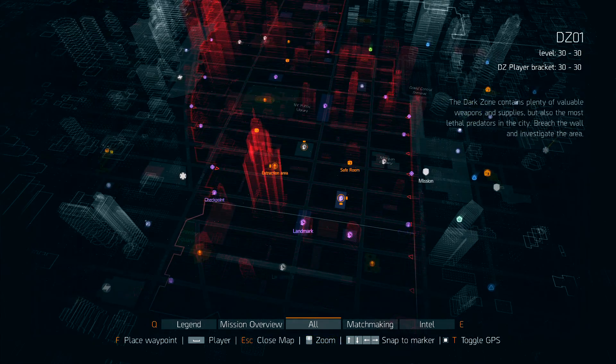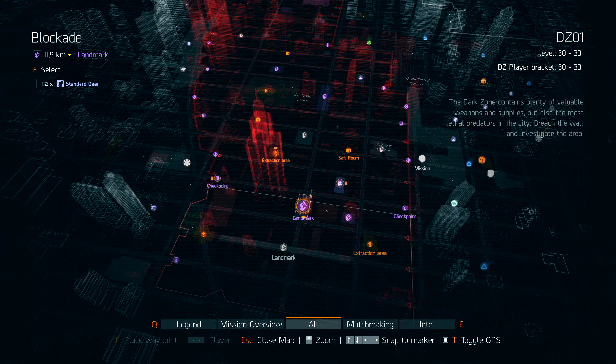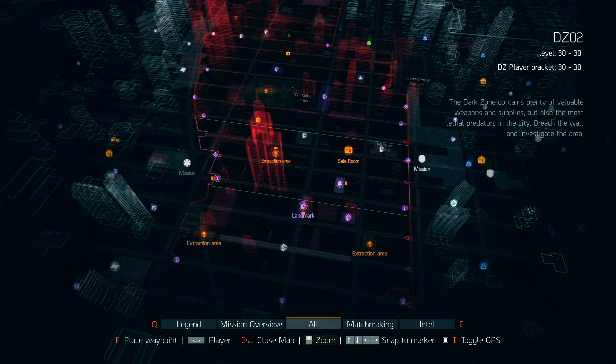The blockade is probably the landmark you'll spend a lot of time at because two of the three high-ends I've gotten dropped were from that guy — though they were all gear mods, which kind of sucks. Koreatown, as far as I know, doesn't actually spawn any named enemies. The abandoned gas station I think is currently bugged — whenever I go there there are no elites and not even any superior enemies. The construction site does spawn a named enemy and is also a division tech location.